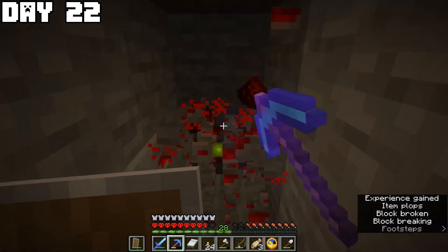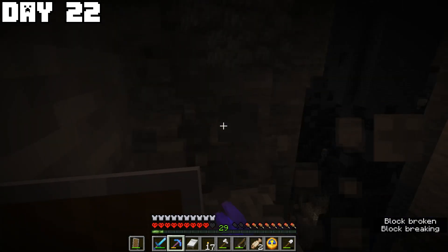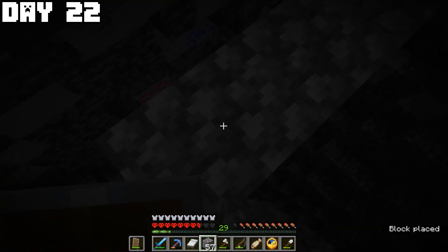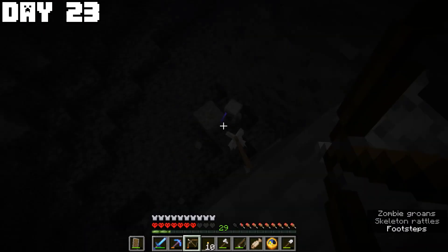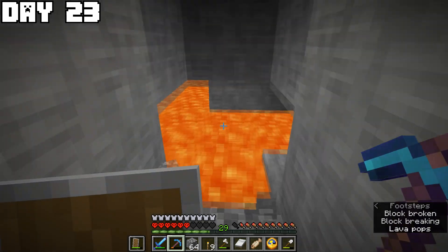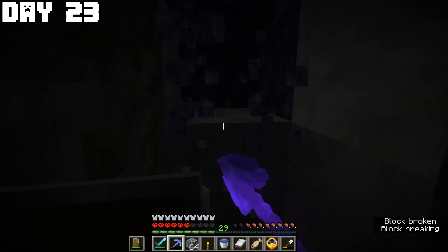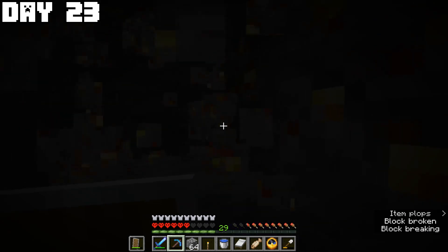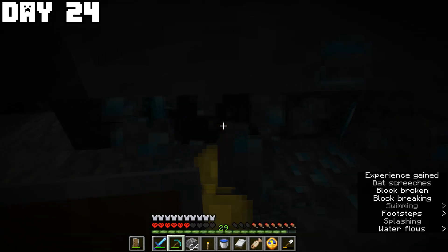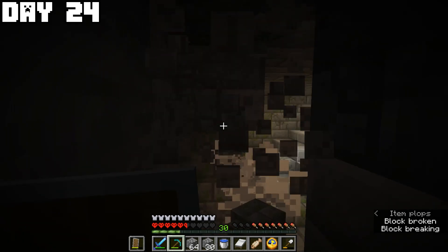On day twenty-two I continued traveling toward the stronghold — mining through large caves and collecting resources. I was almost scared by gravel that nearly sent me into a large ravine, bridged over it, and went to sleep. Day twenty-three was similar, though I found some diamonds, bridged over lava, and discovered another amethyst geode. Day twenty-four brought more mining, more diamonds, nearly got blown up by a creeper, found a dungeon, and finally found the stronghold.